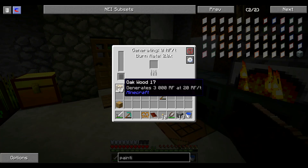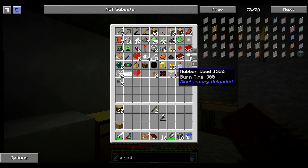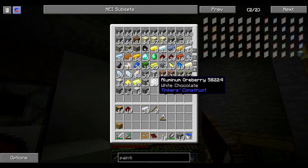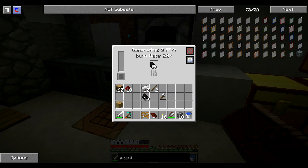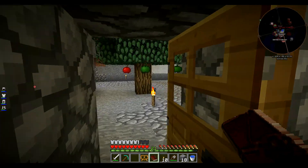Par contre, le Conductive Iron — il me dit c'est du fer et de la Redstone. 10 fer — 1, 2, 3, 4, 5, 6, 7, 8, 9, 10. Et ça va dans l'Alloy Smelter. Mais pour ça, avant, il faut du charbon que je mets dans le Stirling. Voilà, c'est parti. On va attendre que ça se fasse.